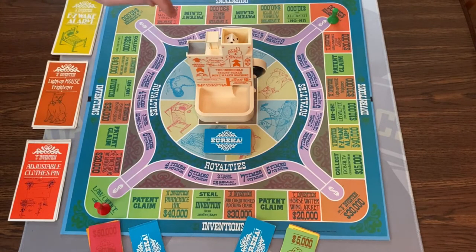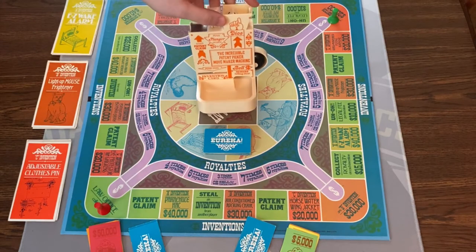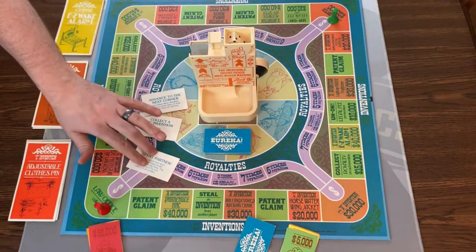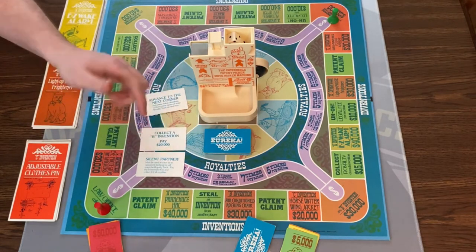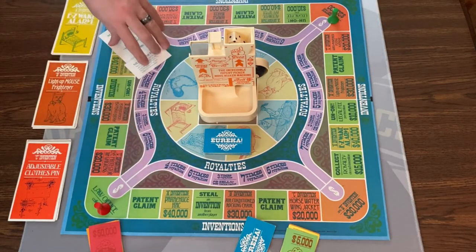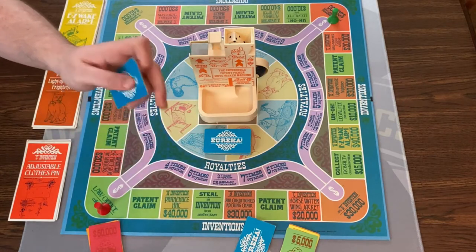You're going to be rolling the dice. The dice come out of this incredible patent picker move-maker machine. On your turn you have three options: you can play one of your cards — they let you be a silent partner, get in on someone else's royalties, avenge them without landing on a space, or advance to the next corner — you can roll the dice (two dice if on the outside, one if on the inside royalty track), or you can discard all three cards to draw three new ones.